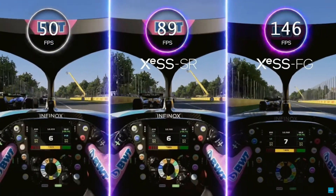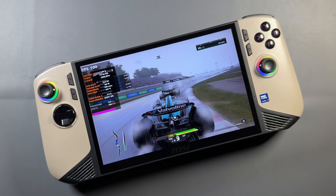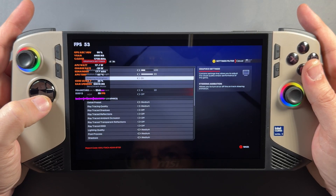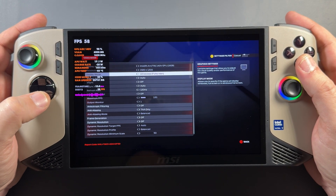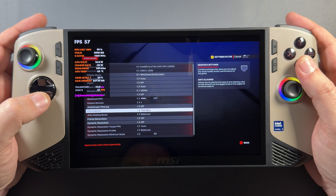Let's go ahead and get into F1 24 on the MSI Claw. It's not like this game needs frame generation — it runs just fine at low, medium, or high settings. I'm going to leave it at 1200p on medium just to take a look at this stuff in the video.